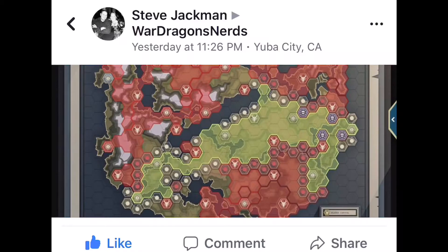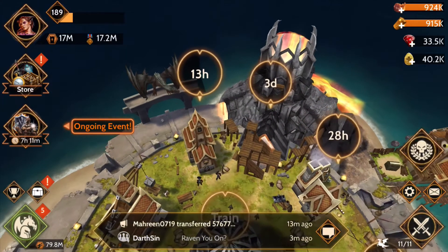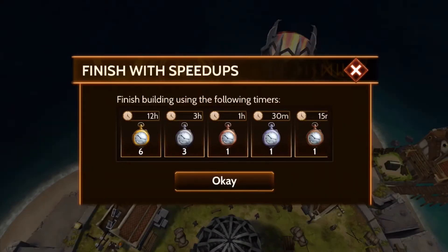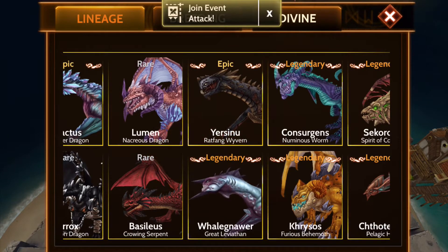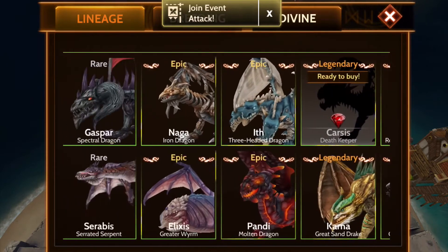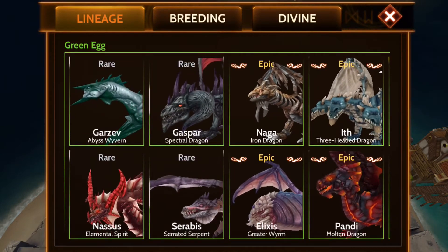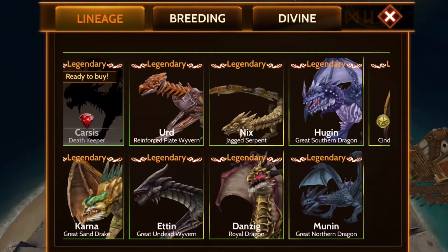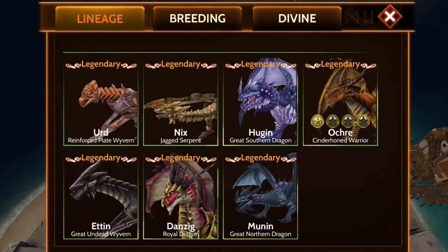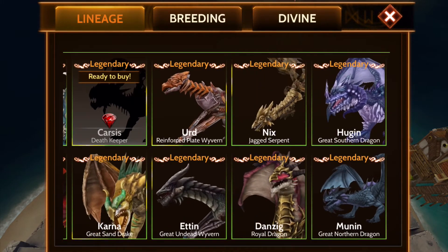The next question: which green or gold dragon should I target for breeding? This is a little trickier. I'm going to speed up my breeding castle so we can look at these. They want to know about the gold and green dragons. It depends on what you have versus what your goal is. Your goal should be to breed your legendary dragons since they'll help you in the future. Okra is a special dragon, but you'll want to work on Danzig, Munan, and Huggan.